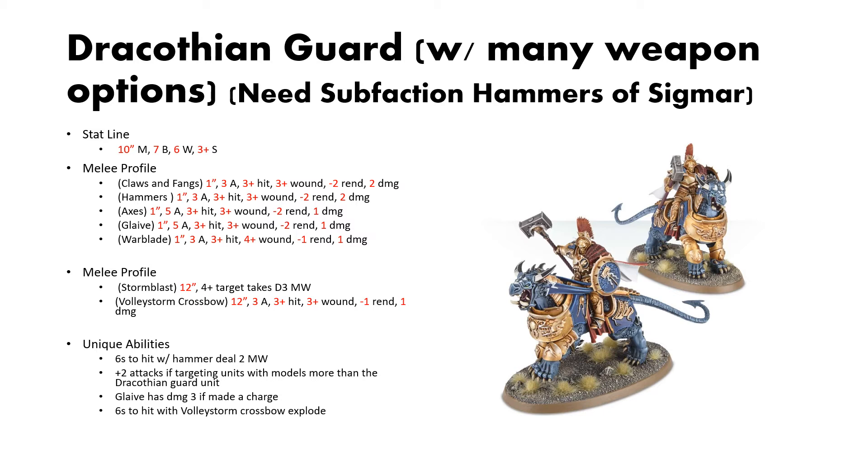Next up is the Dracothian Guard. These are separated into a lot of different unit names — basically every different melee or ranged profile is considered a different unit, so keep that in mind. The only things shared across all variants are the Clawed Fangs and the Storm Blast, which are the mount attacks. For stat lines, all of them share 10-inch move, 7 bravery, 6 wounds, and a 3-up save.